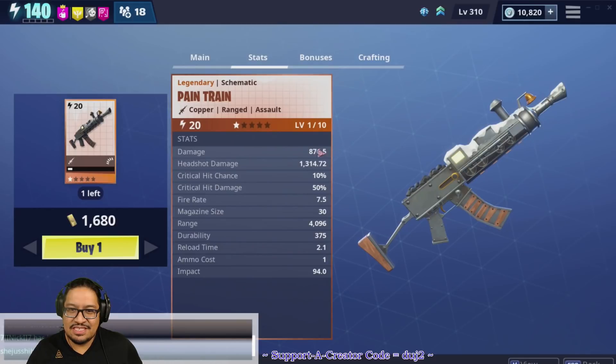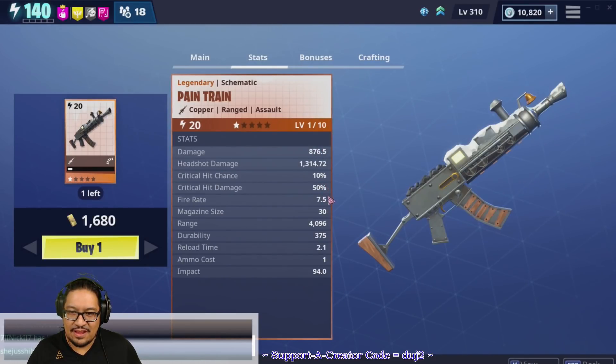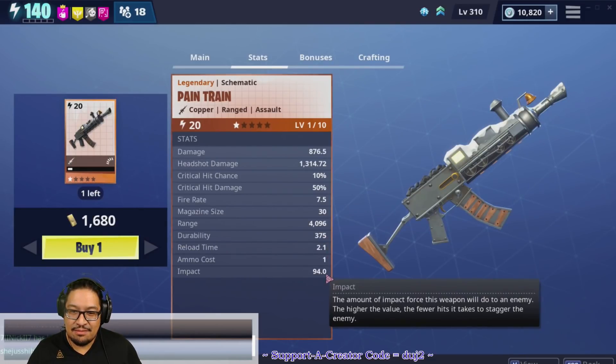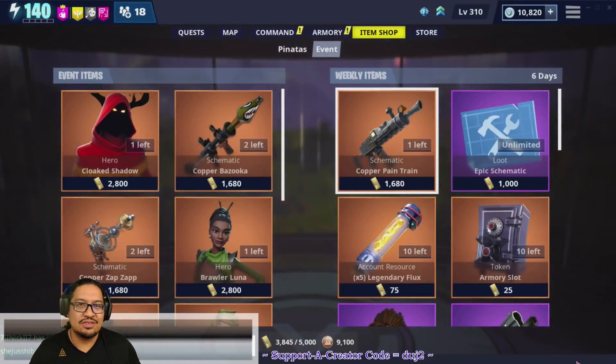Damage 876, headshot 1314, crit 10 — so not 15. Fire rate 7.5, that's not bad. Impact 94 — oh that is a low impact. I'm gonna have to get it after this, and of course I will be releasing a video talking just about it.